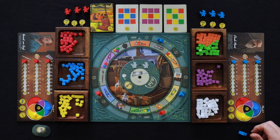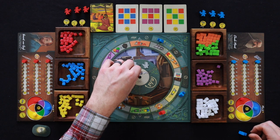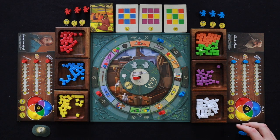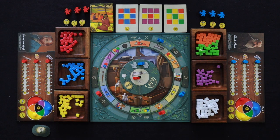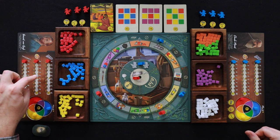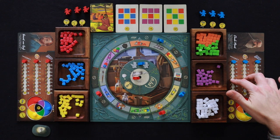Red is going to go ahead and get some white pigments to help out in the future — it's kind of a filler. Blue thinks they'd like to go ahead and take an action that the red player is going to be taking. After we've placed all those workers — you start off with three workers — you can gain more workers as the game goes on by moving up on the different tracks.